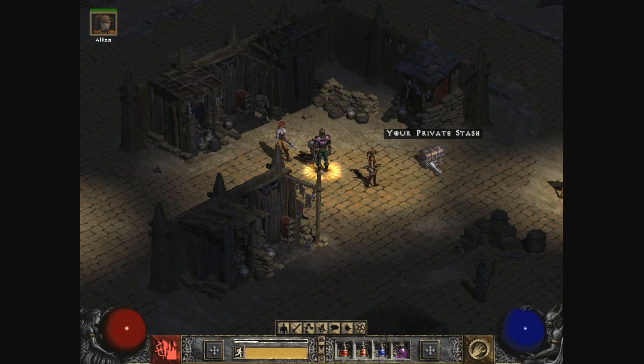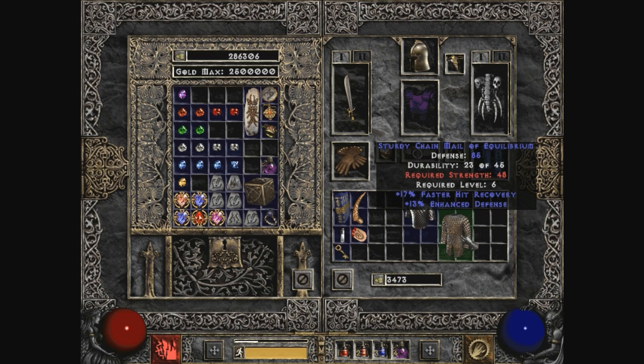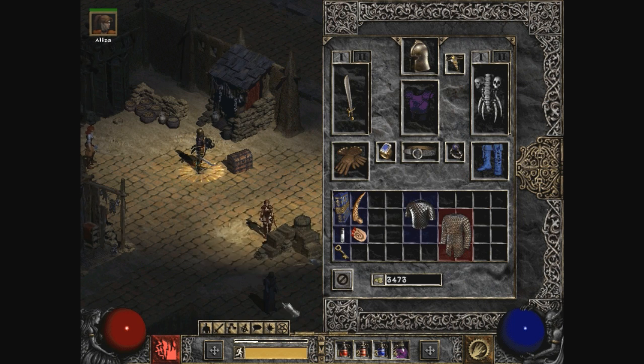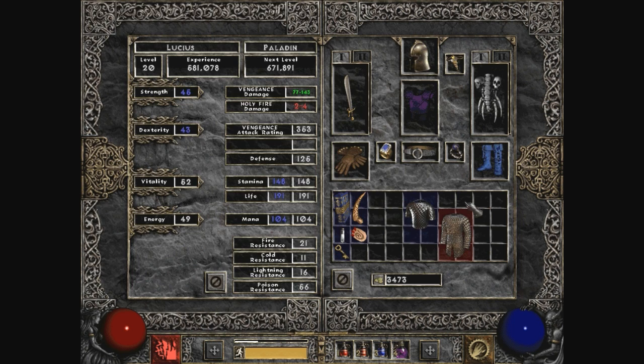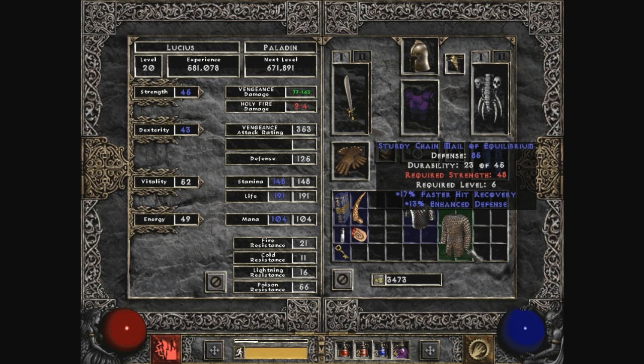Here's where it's going to be a little tricky. Let's drink three for my visit back to town before I forget. Here's where it's going to be tricky. This is very powerful, but we don't have enough strength to use it. Need 48? We have 45. We have 45 and three of it is from this, so we're nowhere close to wearing that.